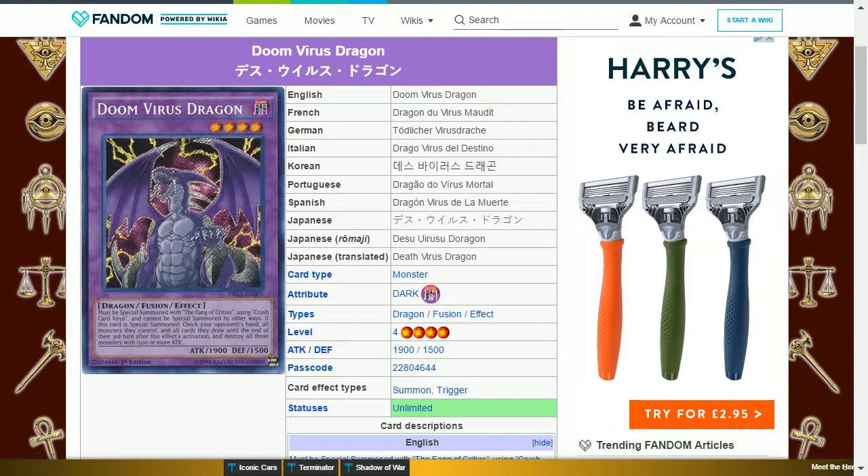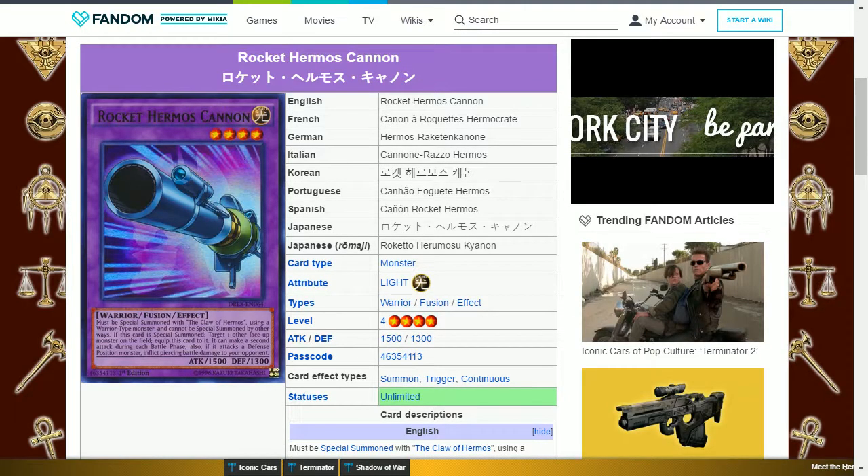The next card is Doom Virus Dragon. This is a dark dragon fusion level 4 with 1900 attack and 1500 defense. It must be special summoned with the Fang of Critias using Crush Card Virus and cannot be special summoned by other ways. If this card is special summoned, check your opponent's hand, all monsters they control, and all cards they draw until the end of their third turn after this effect's activation, and destroy all those monsters with 1500 or more attack. This card retains the original effect of Crush Card Virus — the better effect most people would argue before its errata — and so may be quite valuable. It is a hidden gem and for those unaware of what it does, it can be the blight of many decks.